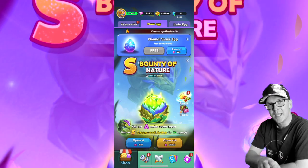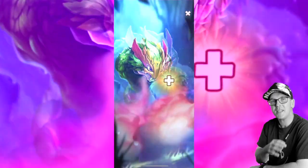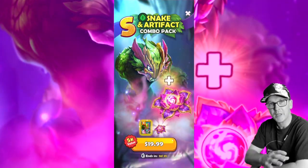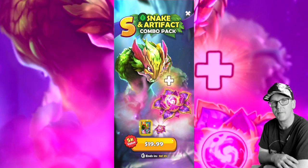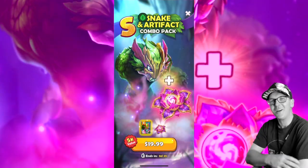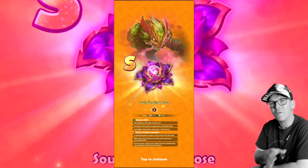Hello everyone — with everything going on inside the game from the mining event to the arena, I almost missed out on this Soul Stealing Rose artifact. If you go into the plant section for the eggs, you'll see a deal on the right-hand side where you can get Source of Venom with the Soul Stealing Rose all in a combo. I know I just said don't spend money on the game, but here we are already putting money back in so I can make a video for you.